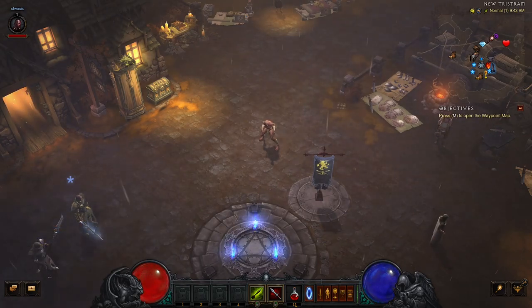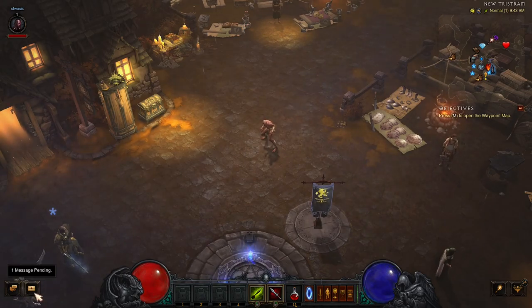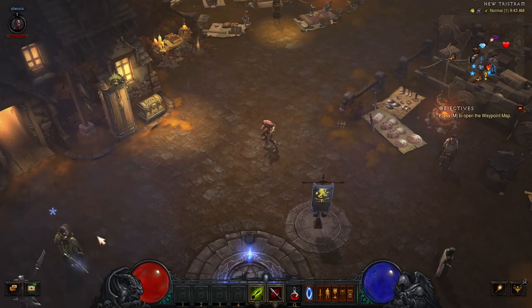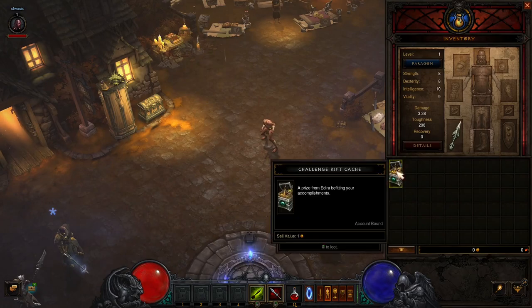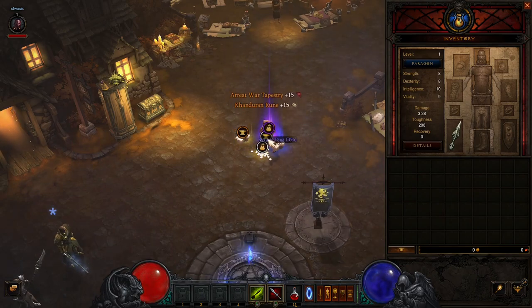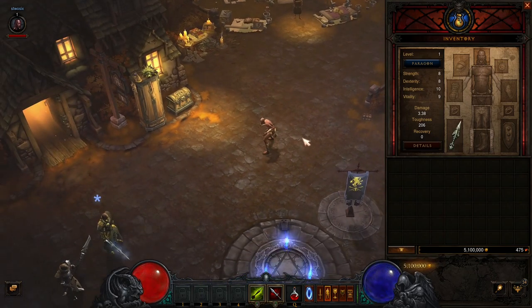To start, we should have done our weekly challenge rift and not collected our weekly cache until now. If you haven't done the weekly challenge rift, go do that then come back. You'll see a message pending in the bottom left — click on it to get your challenge reward. Accept it to start your character off with a bunch of gold as well as materials: bounty mats, failed crystals, arcane dust, and five million gold to jump-start your journey.